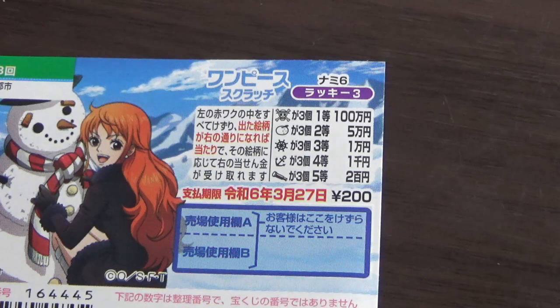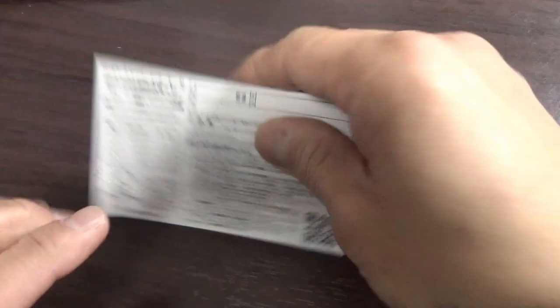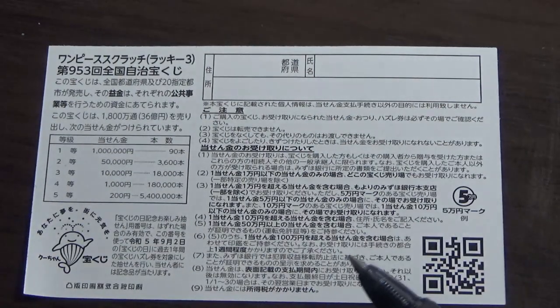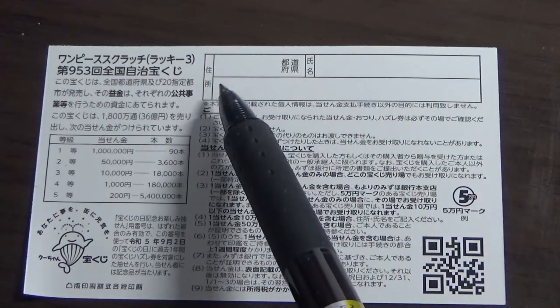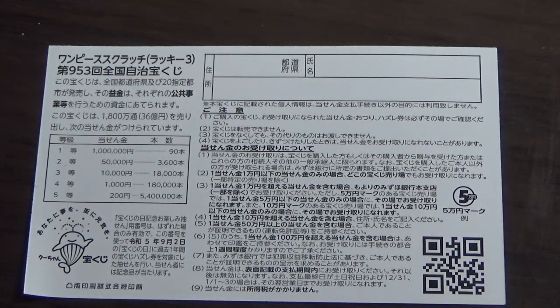Don't scratch here. Quickly looking at the back — here is a breakdown of the prizes and the rules in Japanese. If you happen to win the first prize or anything over 100,000 yen, you need to fill in this area. Here you will write your prefecture, then your full name, then your address in Japan. All winnings are tax-free in Japan, and even foreign tourists can play this game.